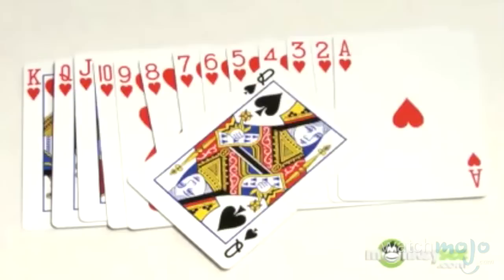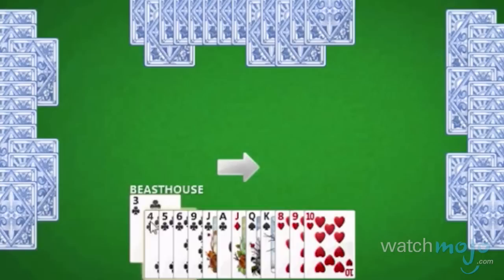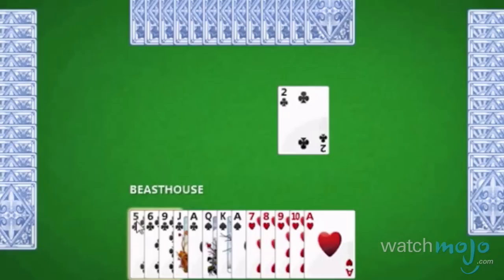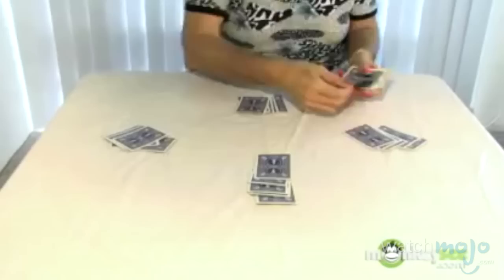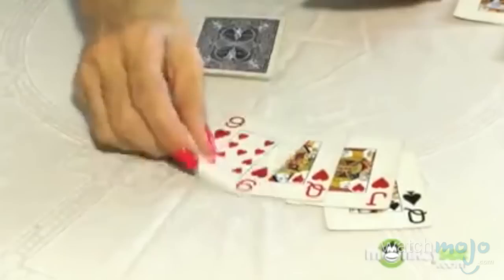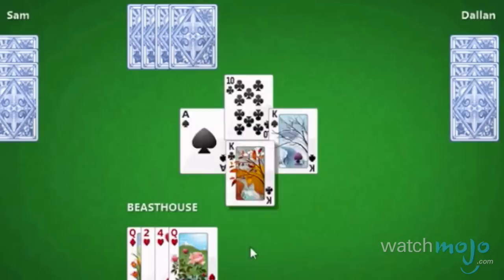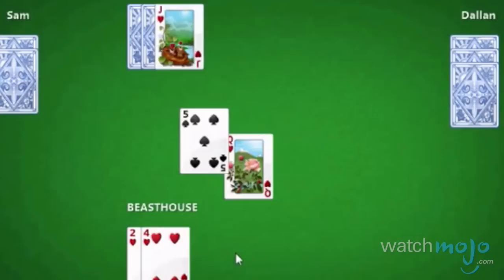Number 6, Hearts. A trick-taking game categorized in the Whist family, like Bridge and Spades. Hearts is another game that goes by a variety of labels, like Black Lady, The Dark, Slippery Anne, and more. The main difference here is that the objective of Hearts is evasion. Players must try not to get certain cards during a round, with the winner amassing the fewest points by the end of the game. Breaking hearts means you are now allowed to lead hearts. With its roots in a popular Spanish game which rose to prominence around the mid-1700s, it really hit its peak when Microsoft included it on Windows-based computers beginning in the 1990s.